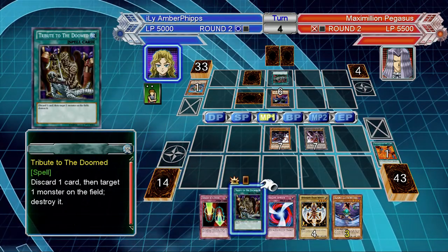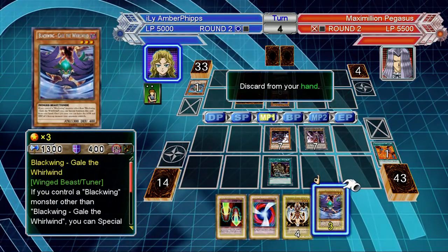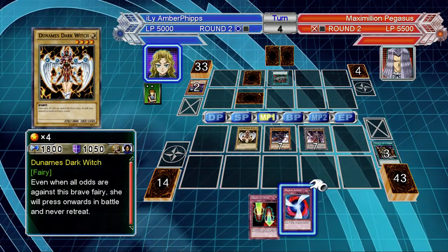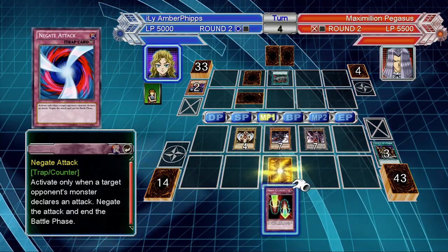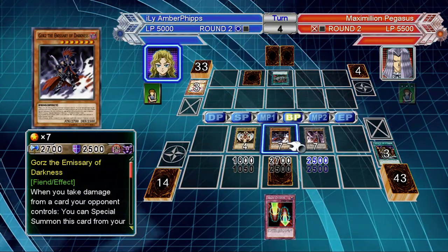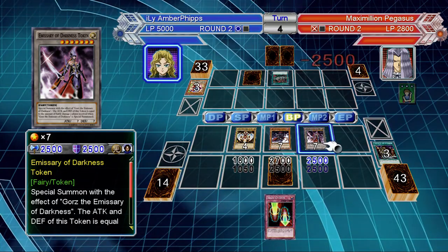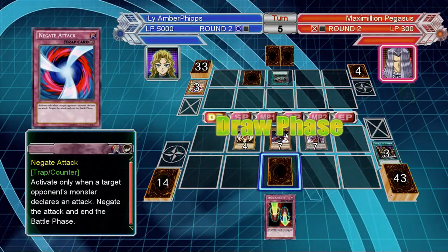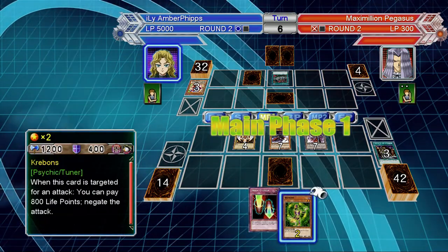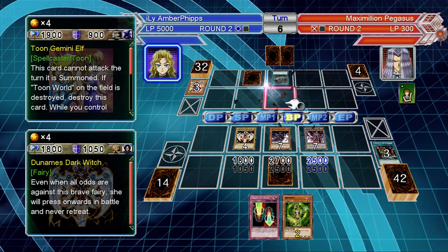I'm so happy I have this card — Gorz is such a badass. I'm gonna activate Tribute to the Doom and send Gale the Whirlwind, simply because I don't actually want to set Negate Attack just in case — just in case that's a Mirror Force in there, which it's not. I can almost win right here. He's down to 300 life points and I have a Magical Cylinder just waiting. Even if he drops a Relinquished and takes control of Gorz, I'd still have a fighting chance.